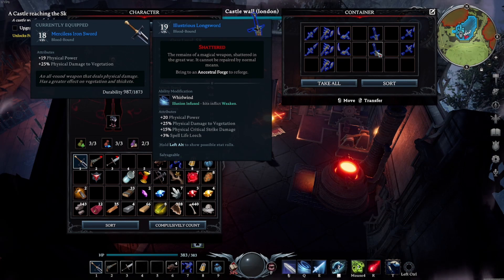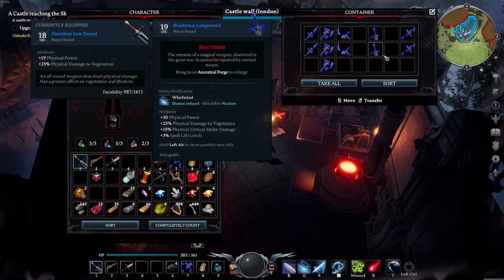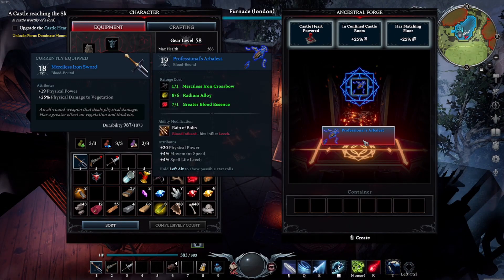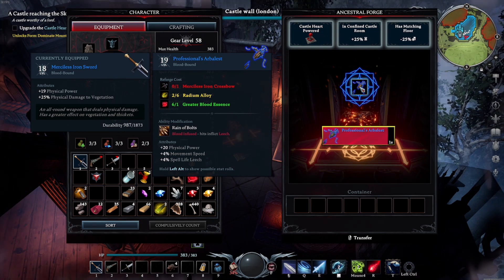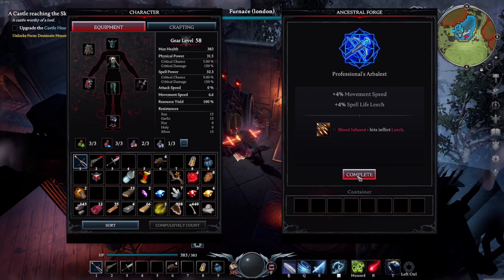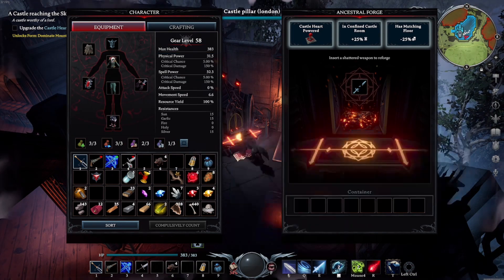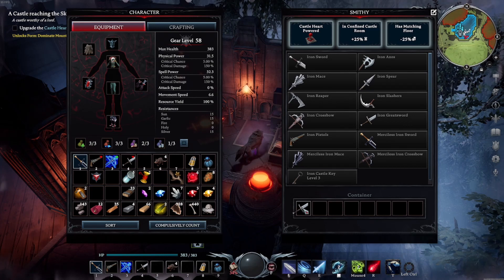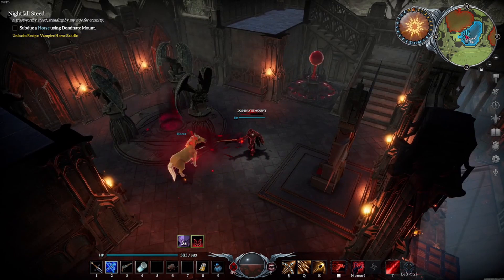There are new legendary weapons in the game. Bosses can now drop shattered weapons that you'll need to unlock a special forge in your castle in order to reforge to their legendary glory. They seem fairly strong and come with ability modifications, meaning they augment one of your weapon's natural abilities to apply a magic status effect like leech or static on hit. I found a crossbow that applied leech and a sword that applied weakened — both were the clear choice over anything else I had. These weapons are incredibly powerful once fixed up.